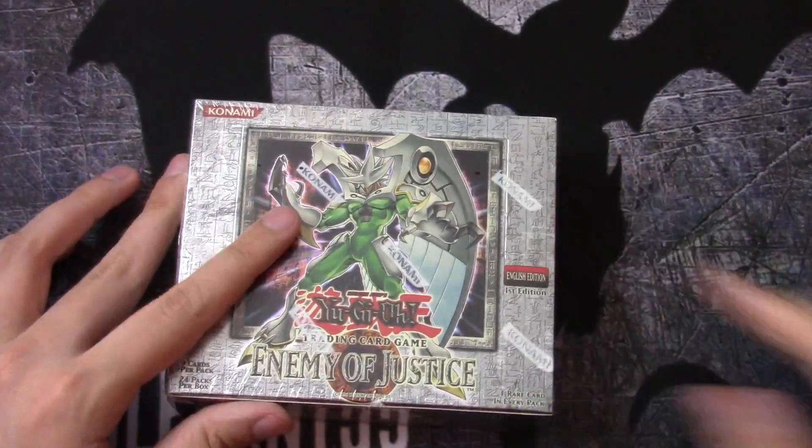I'm gonna end the video and I'm gonna think of it. Destruction of Destiny. Alright, three packs left. Harpy's Pet Baby Dragon again. Banisher of the Radiance. Alright, our last pack here — what will we get? Can we end the video on a good one? Elemental Absorber.